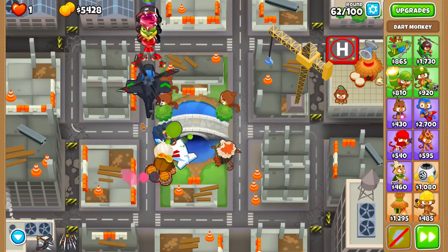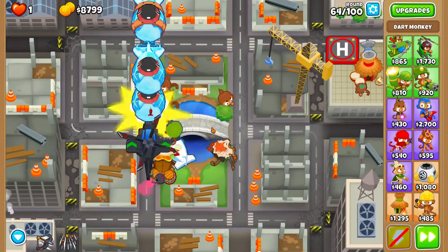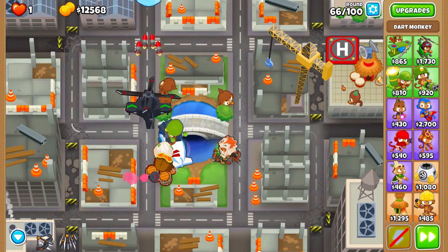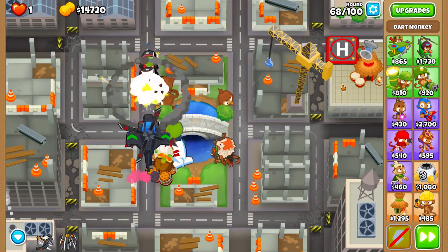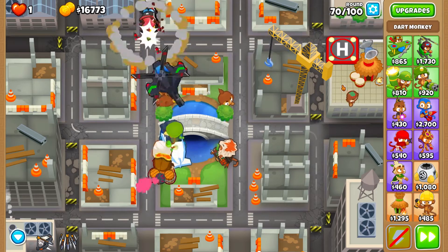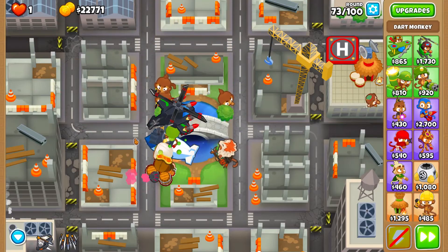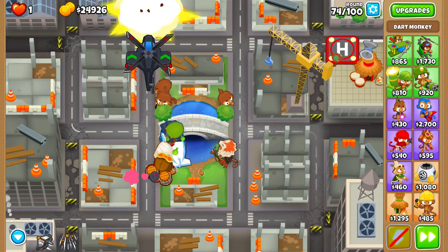Round 63 is going to be a breather. For rounds 76 and 78 you want to be using the level 10 ability of Quincy. That's one of the main reasons why we chose this hero — Quincy is good at dealing with the ceramic waves and also really good at dealing damage to the blimps later on. And he is cheap and levels up very quickly. At this stage you go away for 5 more minutes.